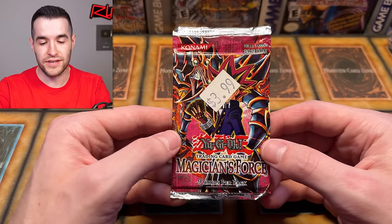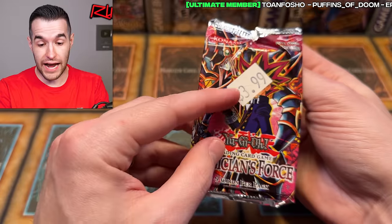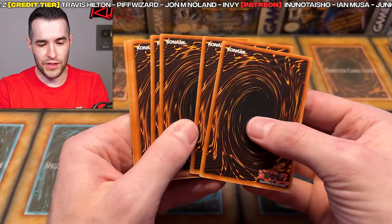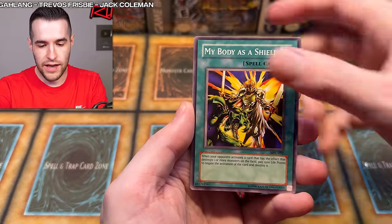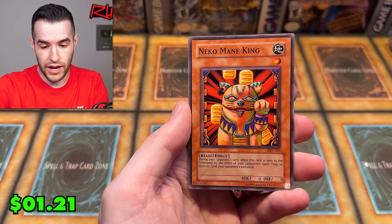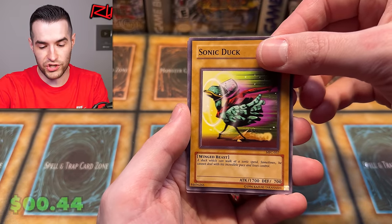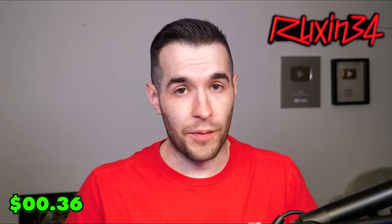Final Pack! This has been crazy. Make sure to subscribe to the channel if you guys have enjoyed it. Also go check out Ruxton34.com or any affiliate links for upcoming sets such as Rarity Collection 2 coming in about a month. Let's pull Dark Magician Girl out of this pack — I paid $3.99... no I didn't, I wish I did. Pineapple Blast, Persistence, My Body as a Shield, Miracle Restoring, Ruxton Special, Magical Merchant, Wave Motion Cannon, Nego Main King, Sonic Duck, and last card — is it a Dark Magician Girl? Dark Core! Can't really ask for more — it was rhyming, pretty amazing.